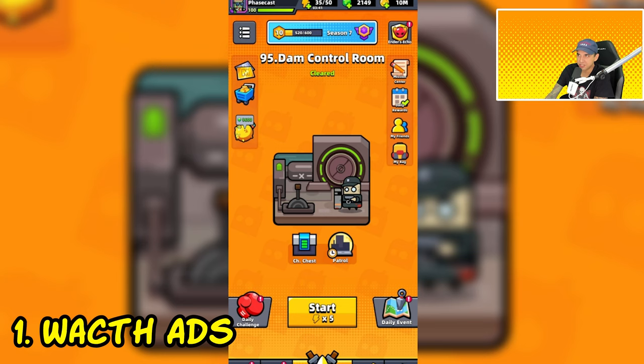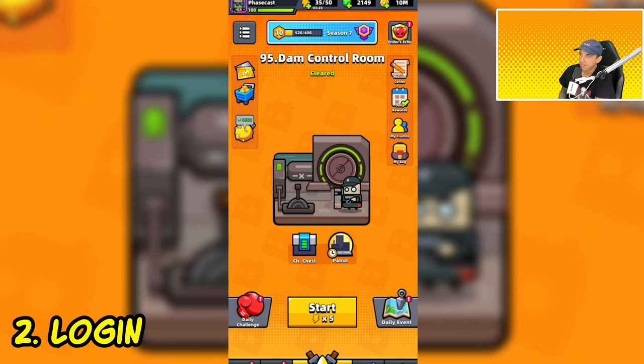The first mission is to watch ads, and you can typically complete this mission by watching ads on the event's mission page — it's very easy to do. The next mission is to log into the game for a specific amount of days, and you can complete this by logging in every day of the event and by checking in or claiming a reward on the event's page. Those two are very easy and self-explanatory.